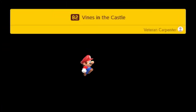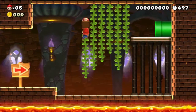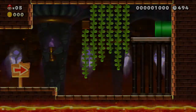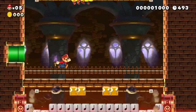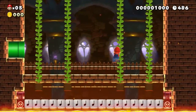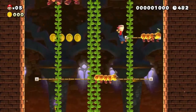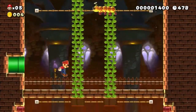Level 82: Vines in the Castle. This is a castle theme — it has lava, it has vines, it has everything you would want from a New Super Mario Bros. U style castle. It even has wigglers! Who doesn't love a cute adorable wiggler, until you step on them and they become angry. Watch out so you don't get hit by them — we want to keep the power-up.